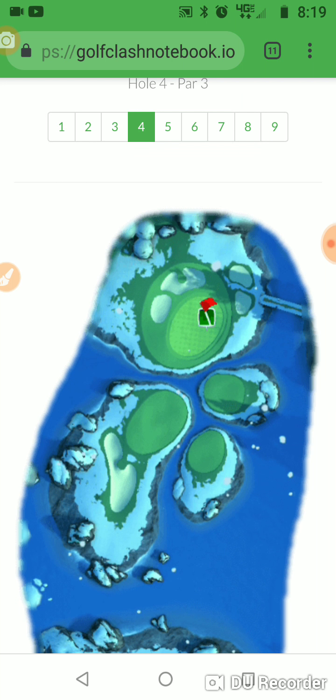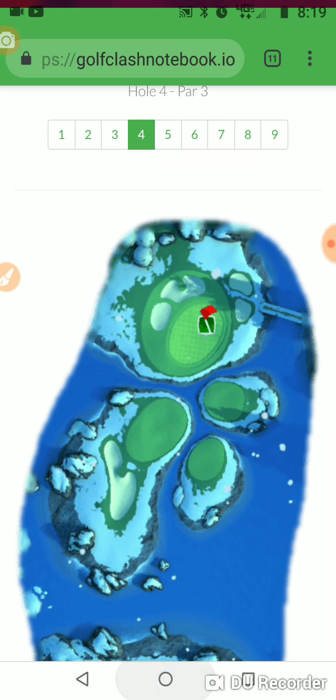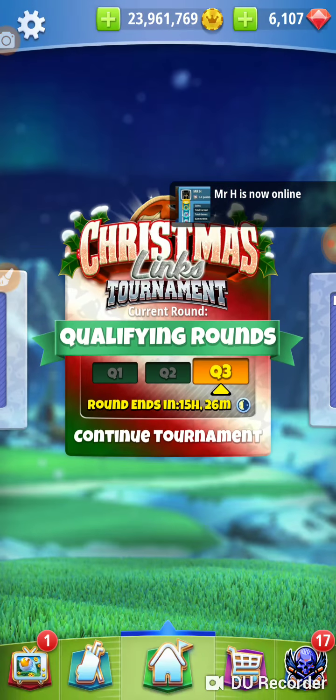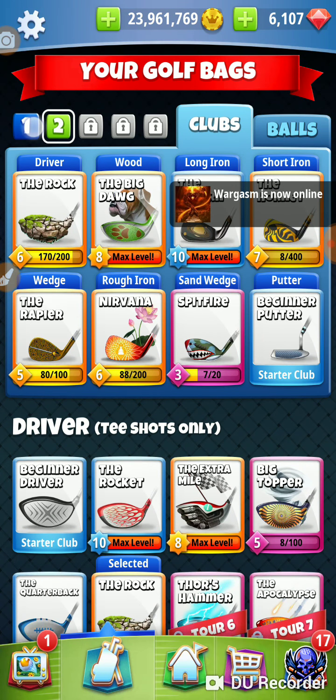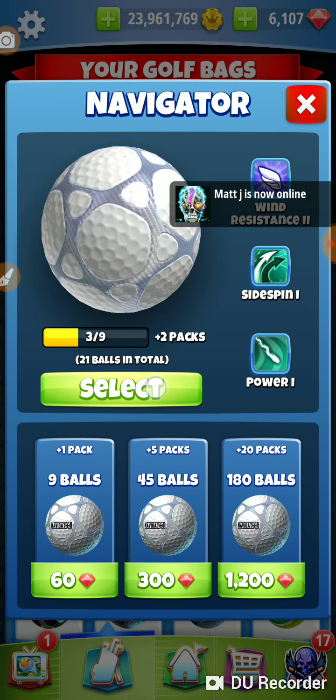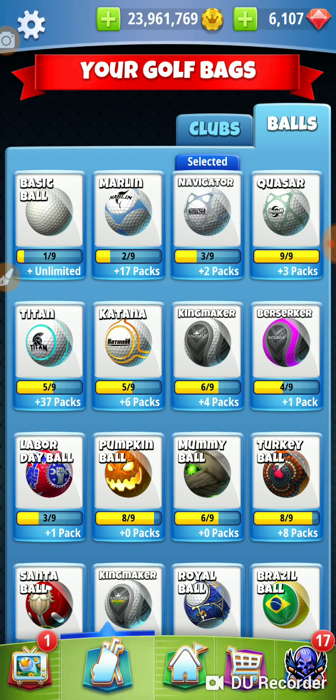On this hole we're going with a Guardian and a Nav. We want to make sure our bag is set up right — we've got a Guardian and a Navigator.